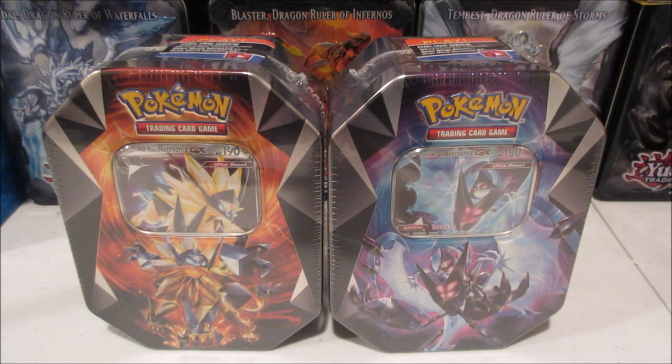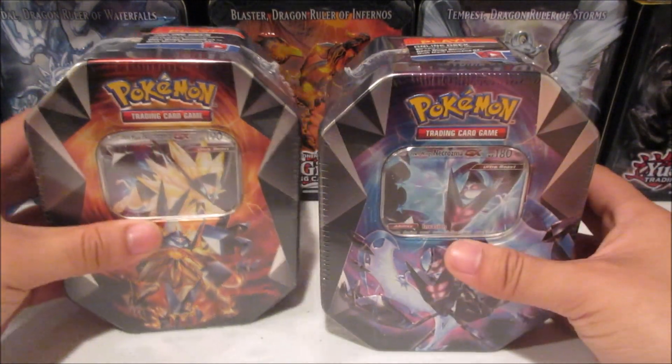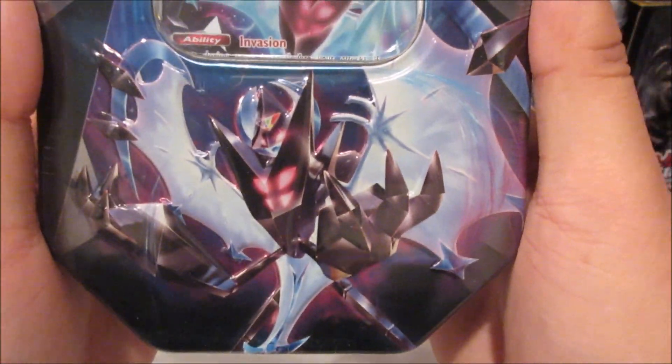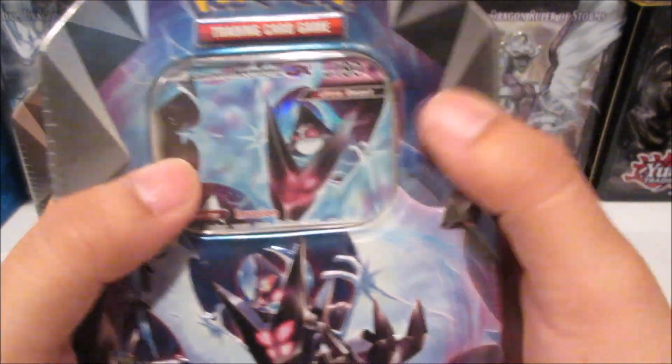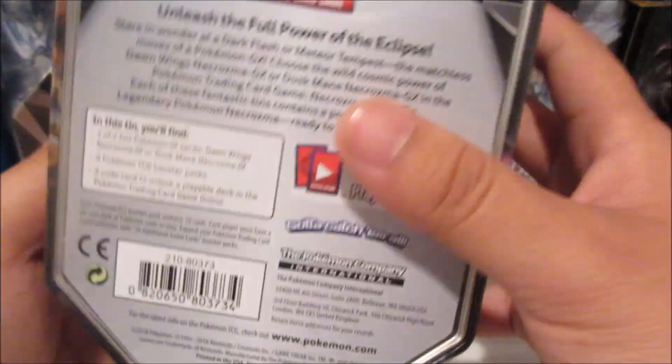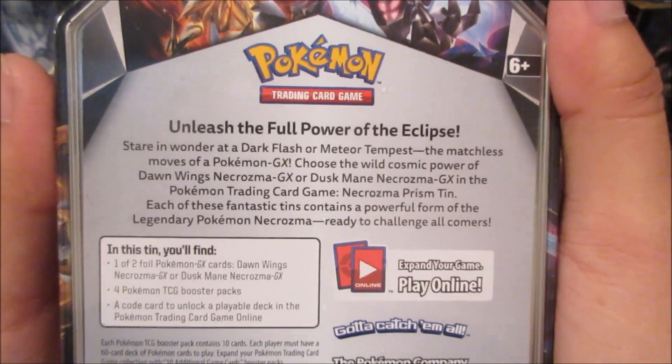Hey guys, welcome back, it's Zero Dragon and today I have two Pokemon tins for you. They are the brand new Pokemon Dusk Mane Necrozma and Dawn Wings Necrozma tins. I really want to jump in and crack them open, but I want to check out the tin artwork first because it is so amazing — just look at that, it looks so cool. The color theme along with the promo card — take a look at the back, there's a little description if you want to read that, go ahead and pause the video.